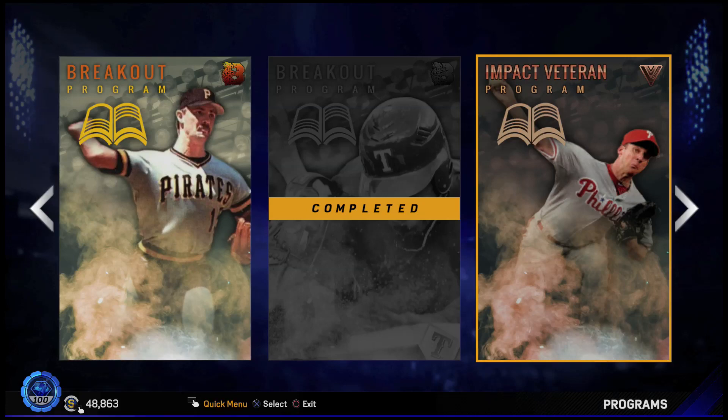Bringing you MLBD show 17. We have a new Impact Veteran program and it is for Roy Oswald. I'm not gonna lie, I'm pretty surprised that they dropped Roy Oswald — did not expect to get him as a player. So I like what they're doing here. Let's take a look at the program.